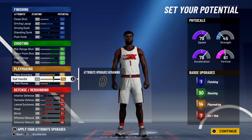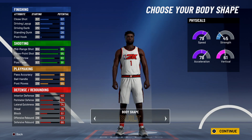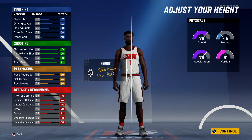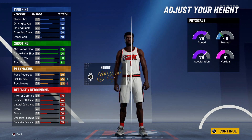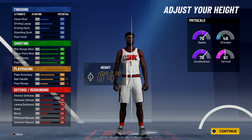You're still able to attack the rim and you're gonna be able to get dunk packages with this, so we're going to keep going. For body shape I'm going to put defined. For height you want to go with 6'4" because we're trying to get as close to the pro dribble moves threshold as fast as possible.